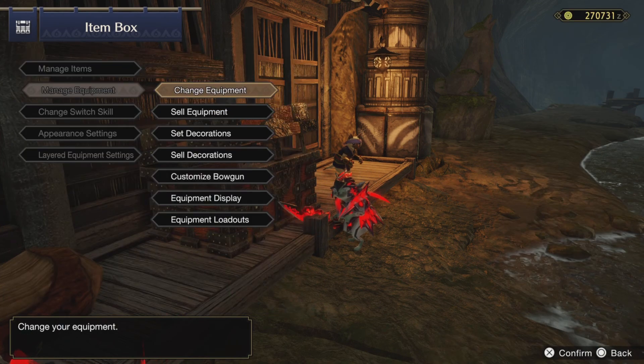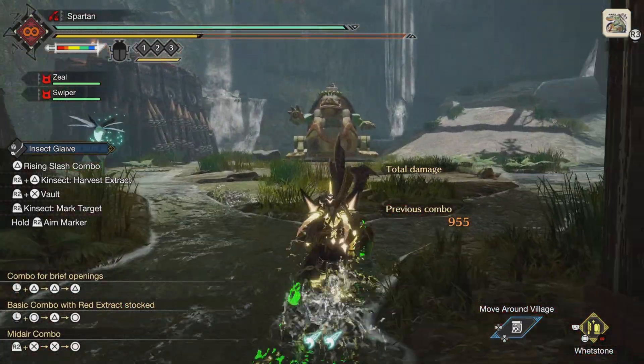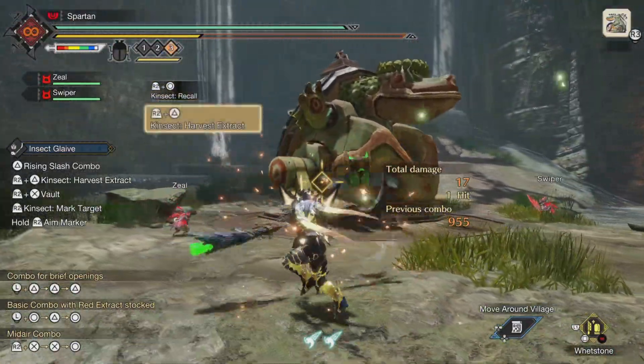With this build you get 100% affinity, it's super comfy, and you can play in the air or on the ground. This is the one I recommend. The next build lets you adopt a completely different playstyle, and the damage is greater.